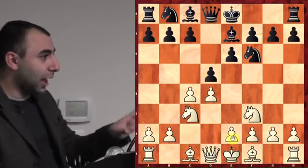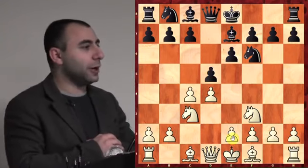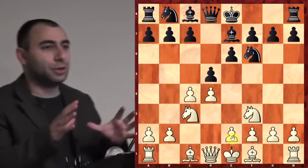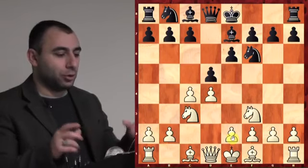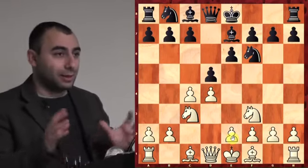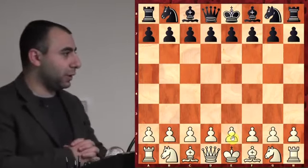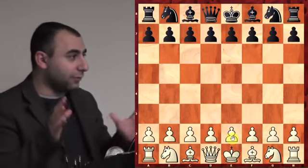So you need to do another move first before e3. In the early stage of the game, you don't want to develop the queen too early. First, get your minor pieces out — your knights and bishops. Minor pieces first, then castle, then think about further development.